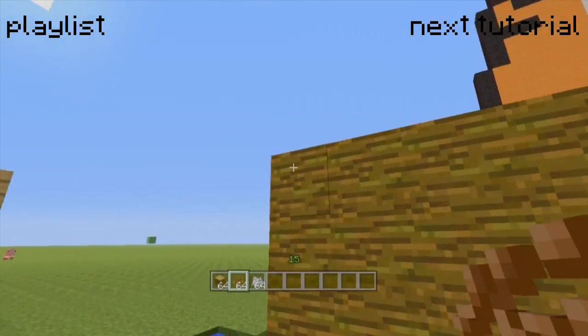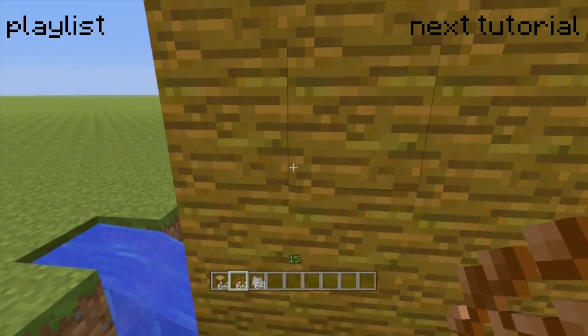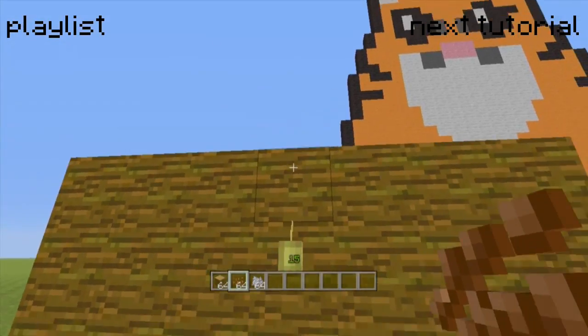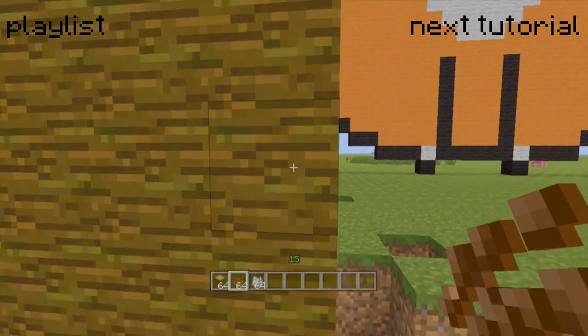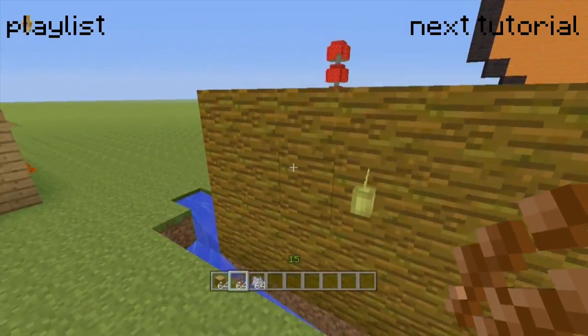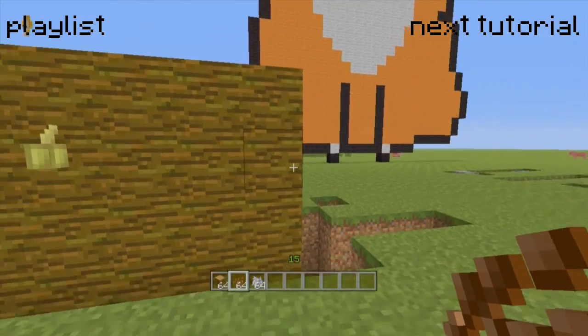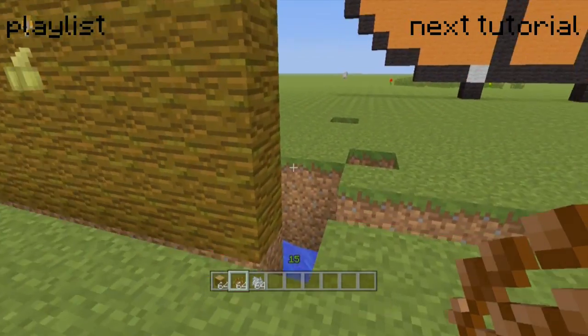Once you've done that, you can construct yourself a big board like this — it's really simple to do. Just dig a tiny bit into the ground, maybe five layers up, so two layers below ground and two layers above ground level. That's honestly all you need, because that will give you a good thirty cocoa beans per harvest. Do that two or three times and that's a few stacks.